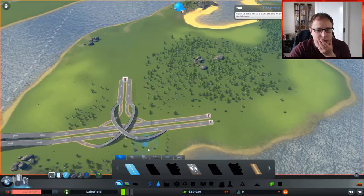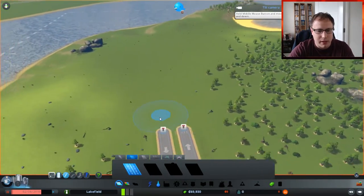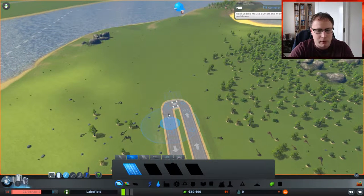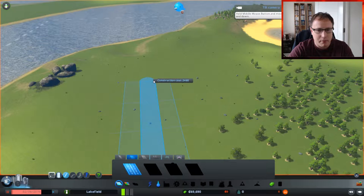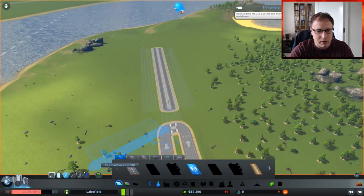So we're just going to go ahead and start building some roads. What sort of roads are we wanting to build? I'm thinking if this is going to be an industry area, I'm probably going to build up here, probably around about there. Let's join these together if we can. Let's just make it a little bit curvy, just to make it a bit better. There we go.